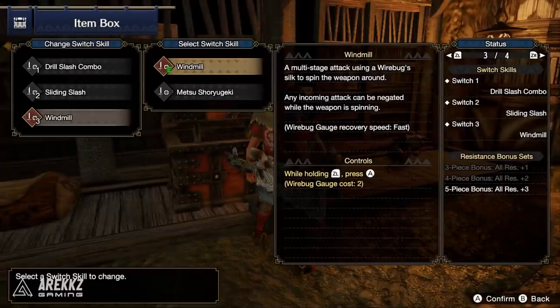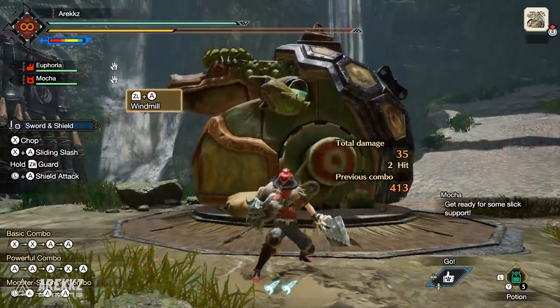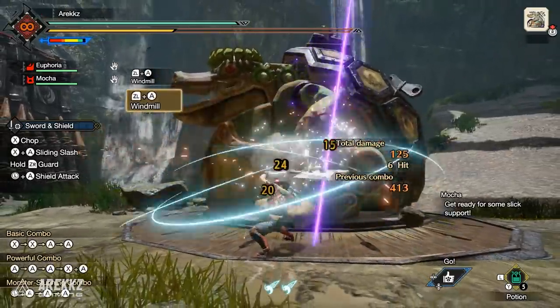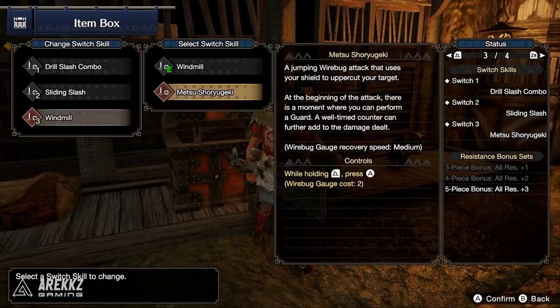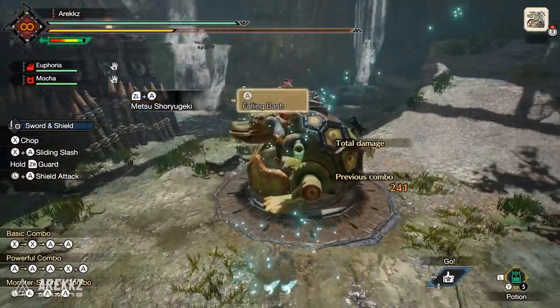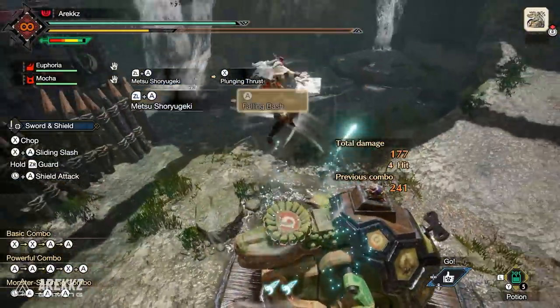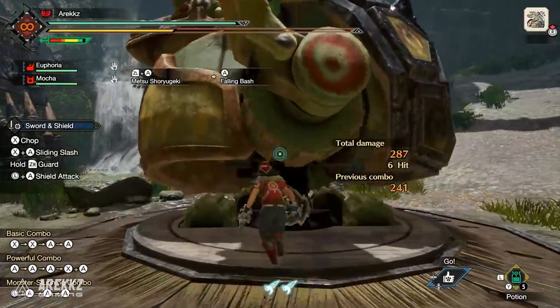Finally, on the last slot you have either the Windmill — the Silkbind move that spins your blade on a wire, hitting multiple times, and gives you a massive window of invulnerability so you can use it reactively to avoid hits. Alternatively, you have Metsu Shoryugeki, which sees you shoryuken your way into the sky. If you do this into an oncoming attack, it deals more hits and more damage on the way up, and from there you can go into either a Falling Bash or the Plunging Thrust.